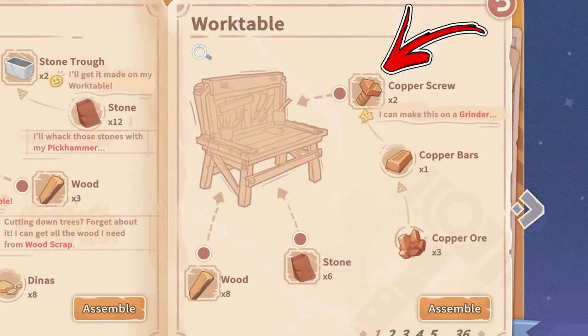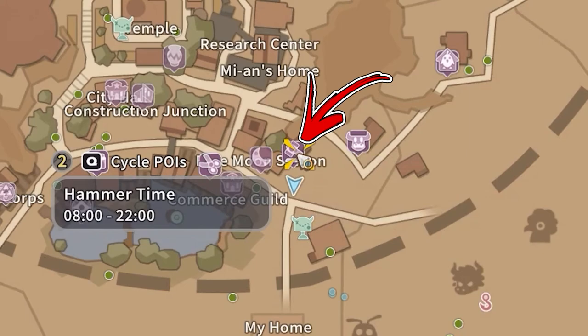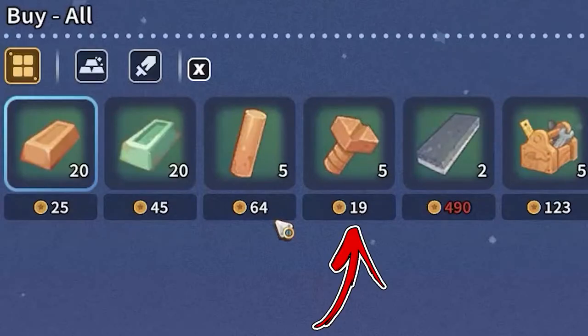Speaking about the copper screws, that is the first ingredient. The easier way to obtain them is by going to the top right side from your workshop, where you will find a Hammer Thyme building. Interacting with the cash desk you will find here, you will be able to buy up to five copper screws each day for a price of 19 gold each.